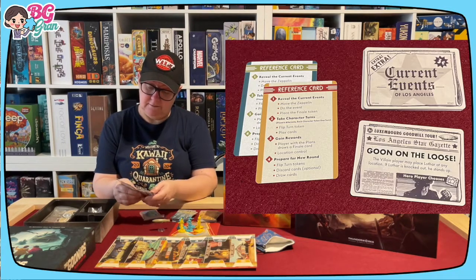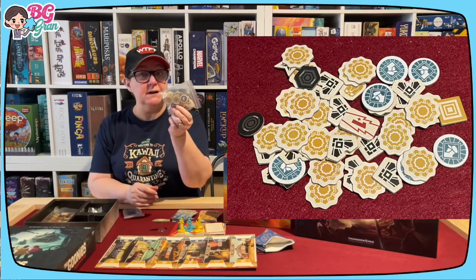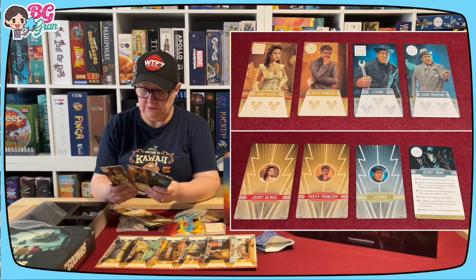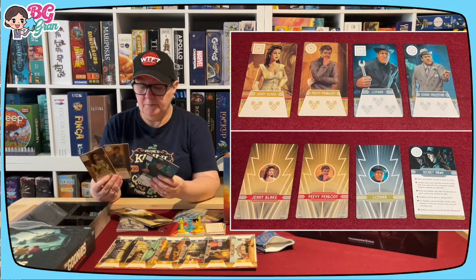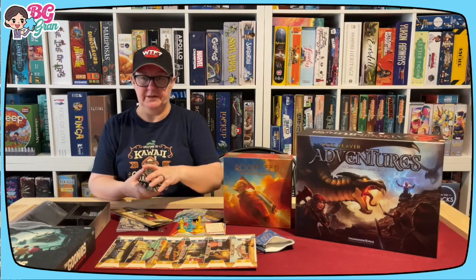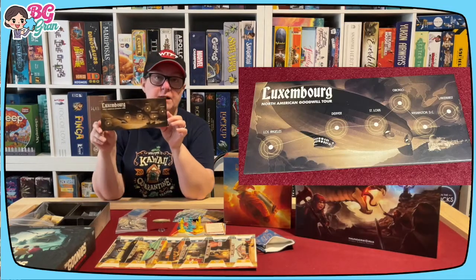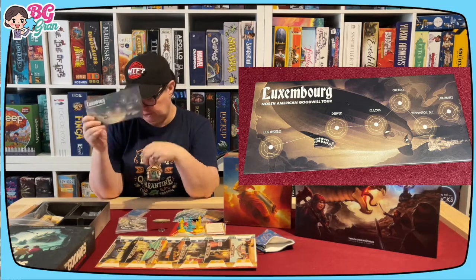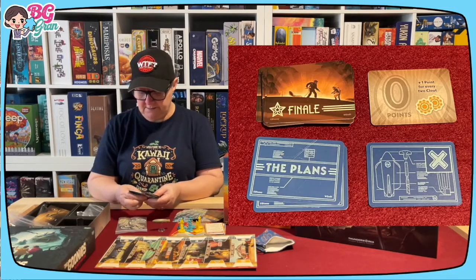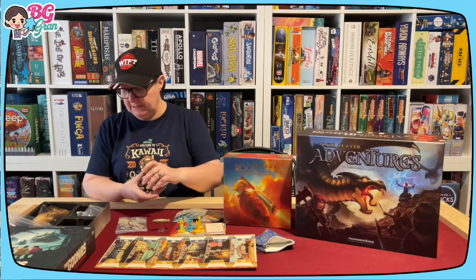There's a little standy here - I'm assuming for this one. Quite a chunky deck of cards here - heroes, villains, current events, Los Angeles. That's pretty cool, old newspaper style. A couple of reference cards. A bag of pre-punched tokens with a cardboard insert. These are quite secondary characters - we've got Jenny, Jennifer Connelly, Lothar, and Eddie Valentine. Nice thick cards. We've of course got Cliff and Neville Sinclair. This looks like some kind of flight path board - not too shabby.